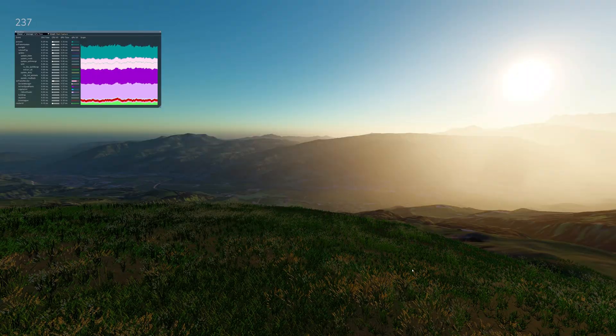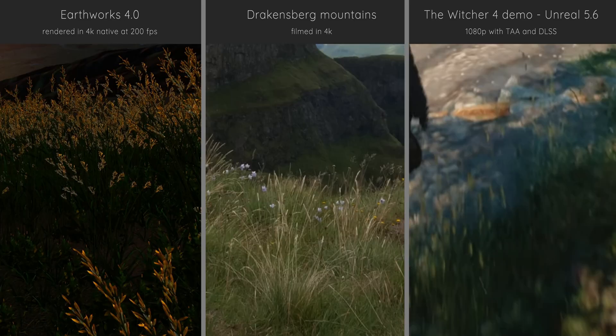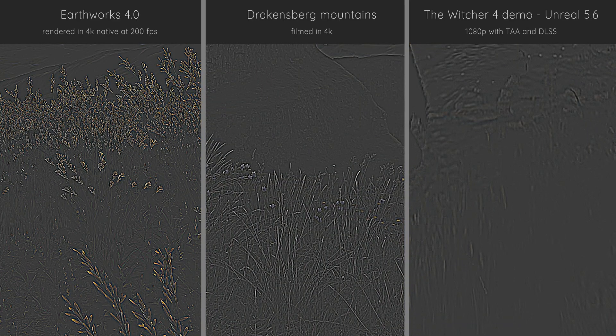Let's look at 3 images: Earthworks rendering native 4K on the left, real life filmed with a good 4K camera in the middle, and the Witcher 4 demo rendering between 800 and 1080p with TAA and DLSS on the right. A 2-pixel wide high-pass filter reveals how little detail is left in Unreal Engine. This is the visual cost of Nanite.